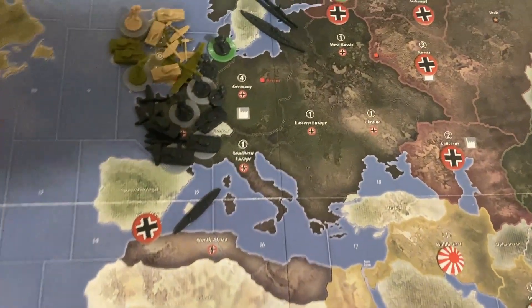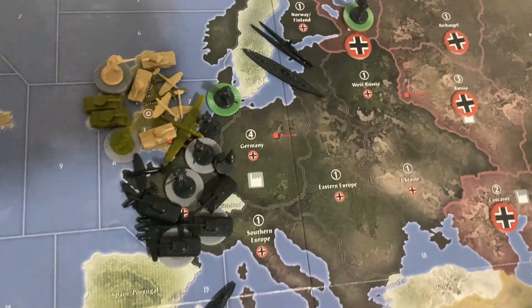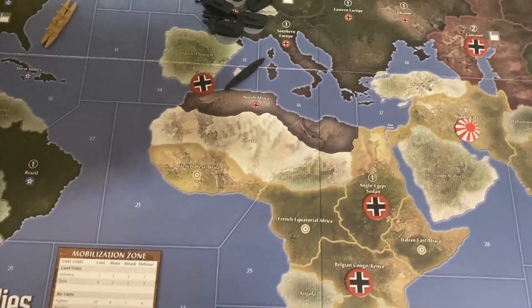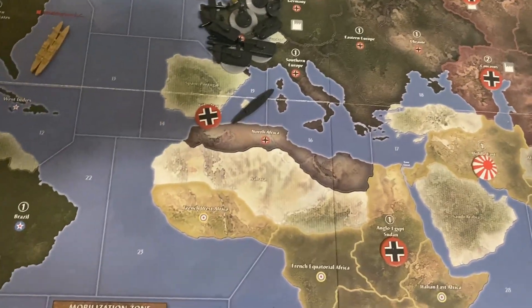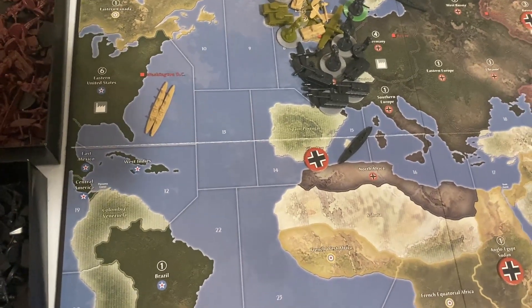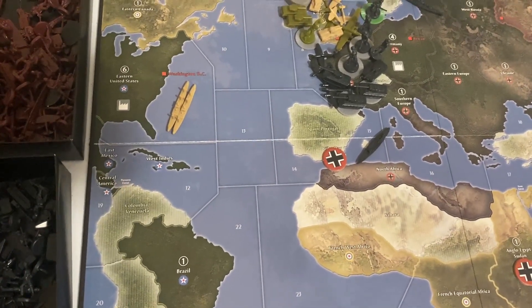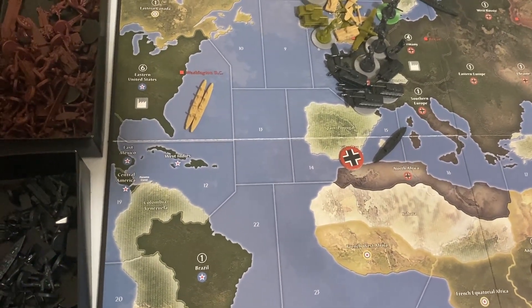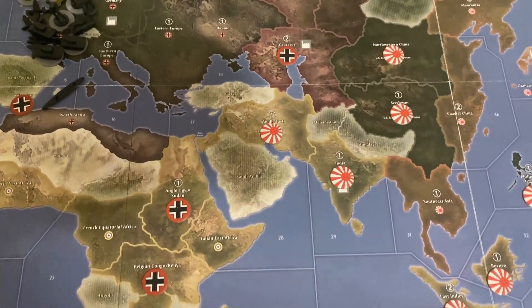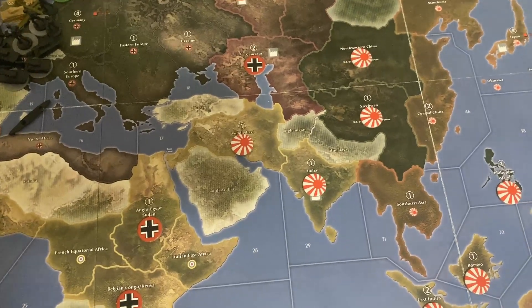They moved some guys down from Norway to Karelia and moved the Gibraltar guys to Europe. When the Allies don't have a lot of room to move, there's really not much they can do. There are only two Allied powers alive in this game currently, and both of them are hunkering in the bunker.